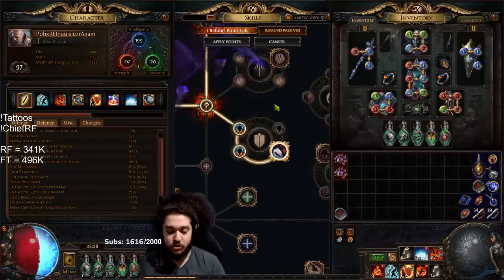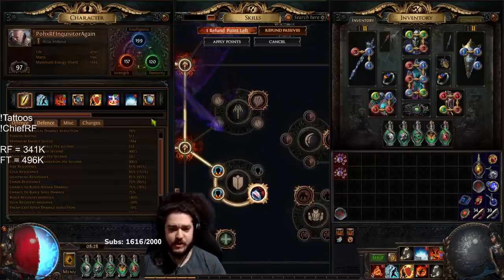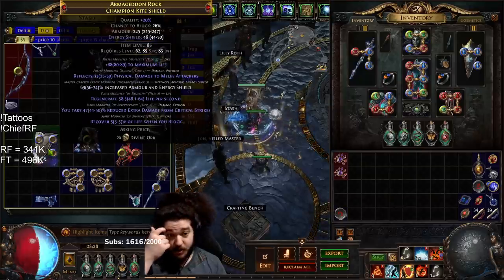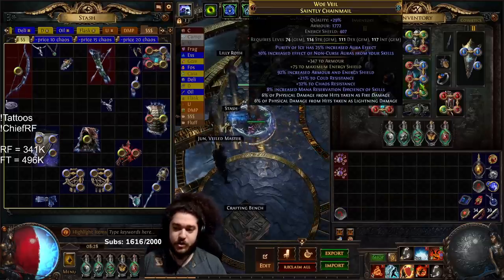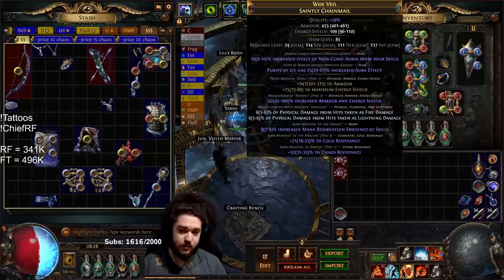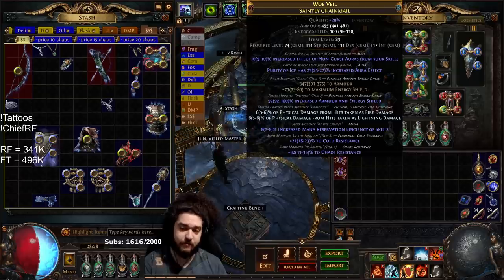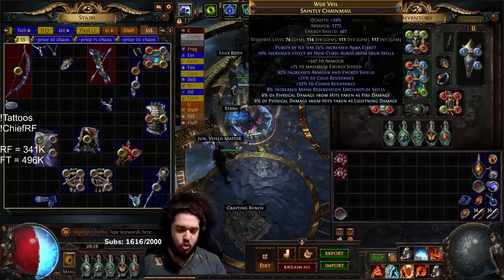There are two situations where you might need extra block. One is if you're not using the shield base that's in the POB — the Champion Kite Shield. If it's not a 26 base block, you will be a little bit under on block. To remedy that, you can use the eater implicit modifier — I think it's actually eater — and roll 5% block chance. That's another way to get your block, but it shouldn't always be necessary.